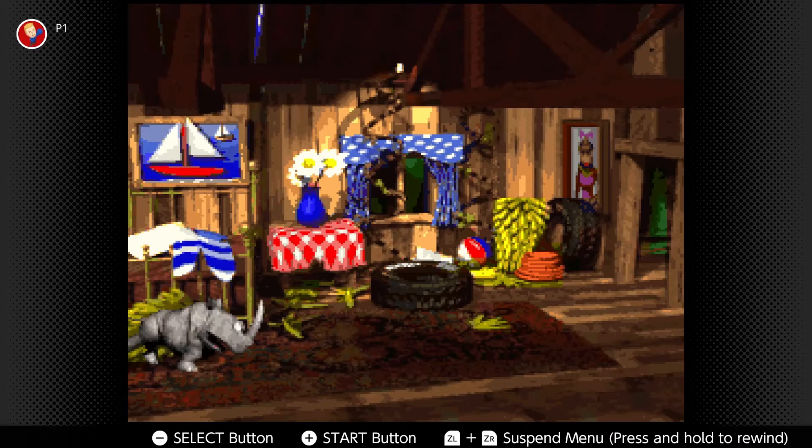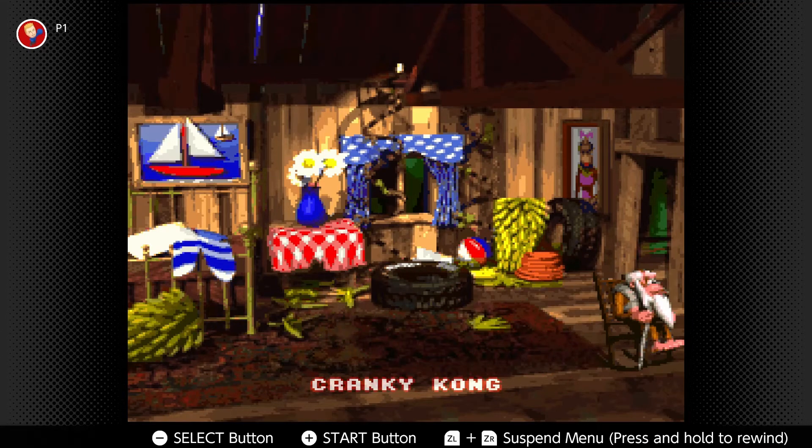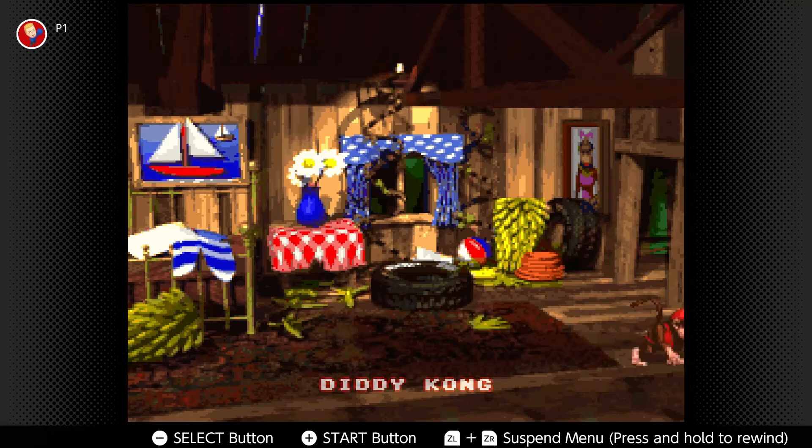The good guys. Rambi — this whole time I completely forgot to look up their names. Rambi, Espresso, Engarde, Winky. We got Squawks the Bird. And then we got the Kongs. Got Funky Kong, got Candy Kong. Cranky Kong. We got Diddy Kong. And then the head Kong of them all — we got Donkey Kong.